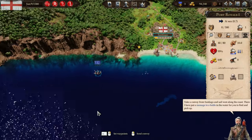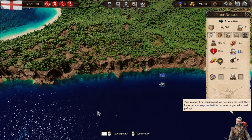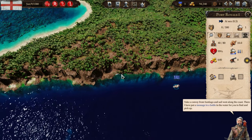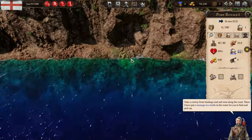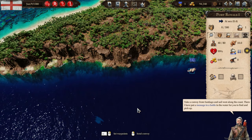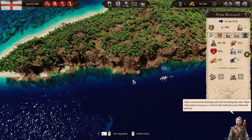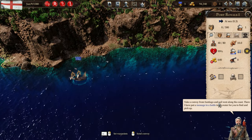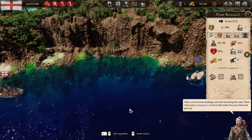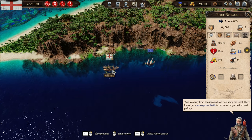Let's go all the way west and keep our eyes peeled for a message in a bottle. There's got to be one here somewhere. I wonder if it's like that little cave area I saw over here, or whether it's actually going to be in the water. It says in the water. We've got English flags on — the military ships shouldn't attack us. That's good.